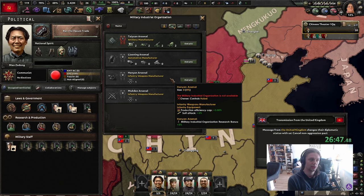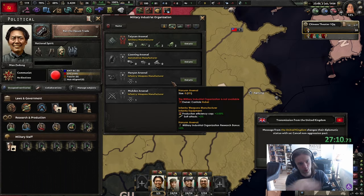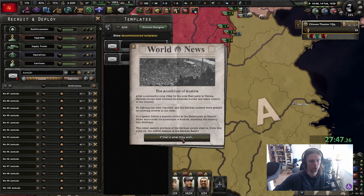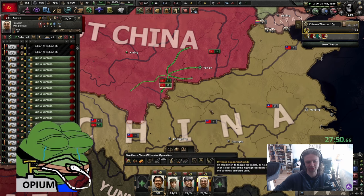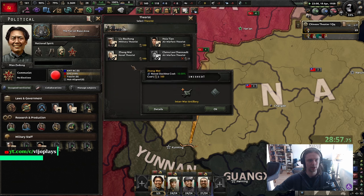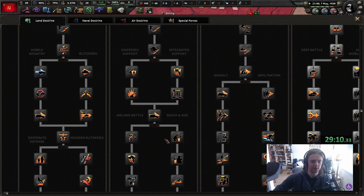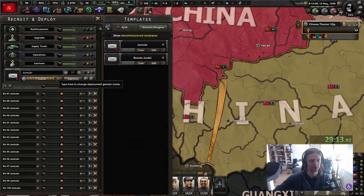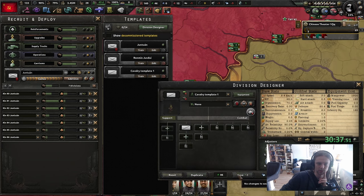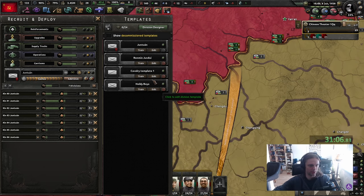Spending PP is fun - for example for the war industrialist. The best thing about playing as China: you don't have access to your MIOs because they're locked to regions, which for the purposes of the civil war is pretty interesting. But right now if you ever lose Hubei, you will lose all of your MIO stuff. The UK has guaranteed our independence. Let's get the crown support guy as well as the mil theorist. We're going to go down with grand battle plan because we can't really afford superior firepower - we don't have the industry for artillery.